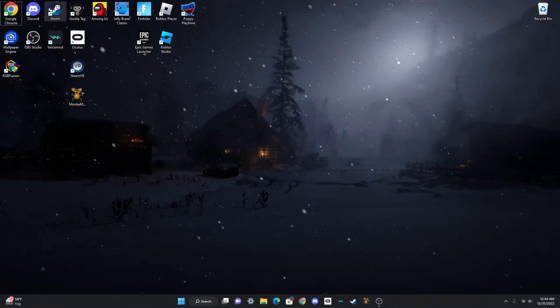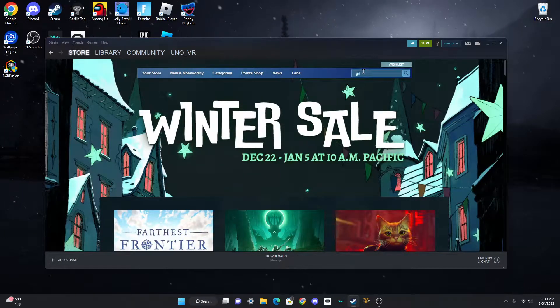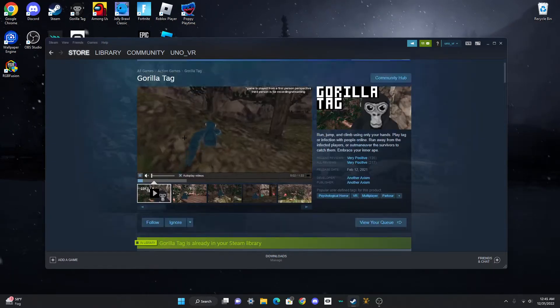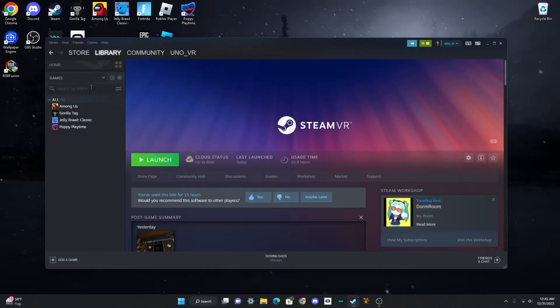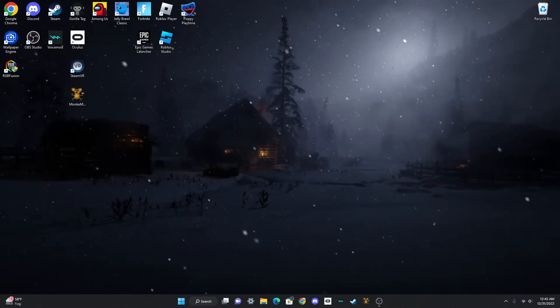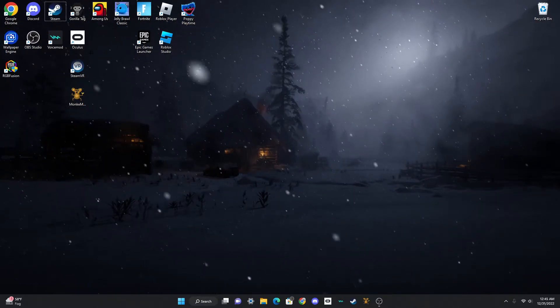Then you want to get Steam. Go to the Steam store and search up Gorilla Tag. Gorilla Tag will cost $20, but if you can buy it, go ahead. Once you've bought it, download it — it should pop up in your library. Then go back to Steam, go to Library, search up SteamVR, and install that too.